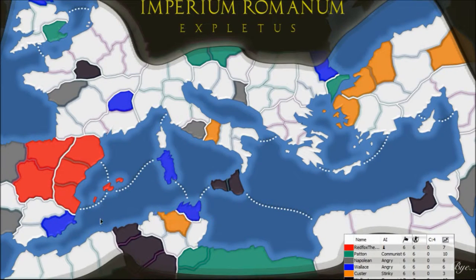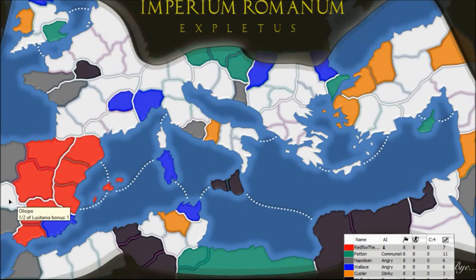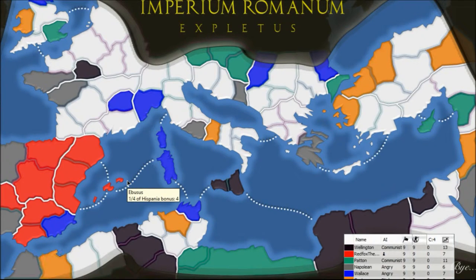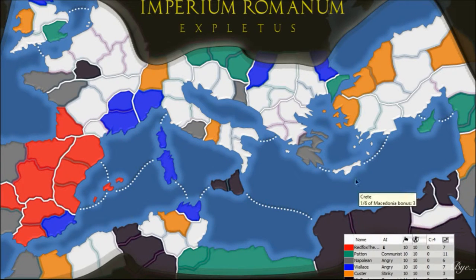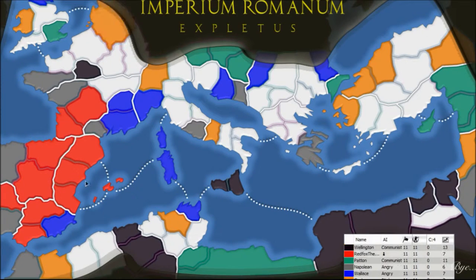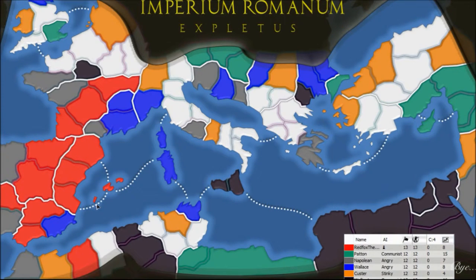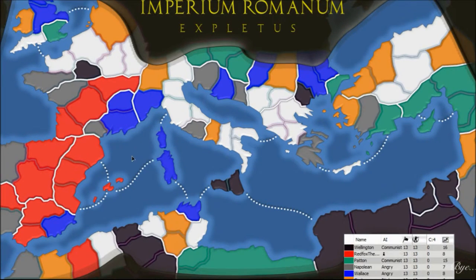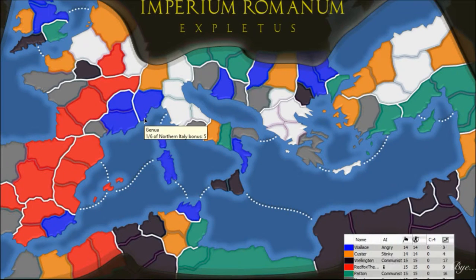At the minute it looks like most people are scattering around everywhere and I've got quite a nice central location, so this might actually be quite good for me moving forward. Everyone else is relatively scattered and I like to keep my empire close together. The reason for that is because you get a connected empire bonus. So what I'm trying to do now is take these two bits around here so I can protect myself from anything coming from the south.